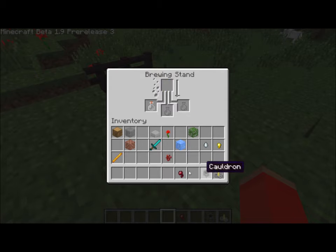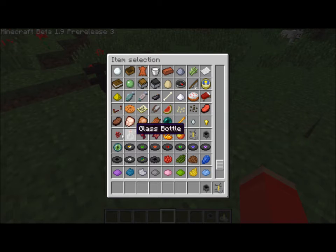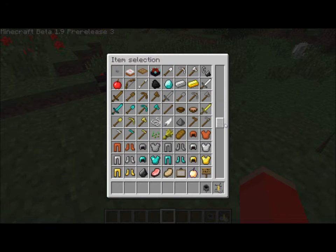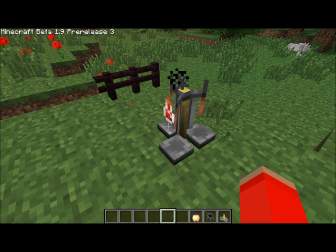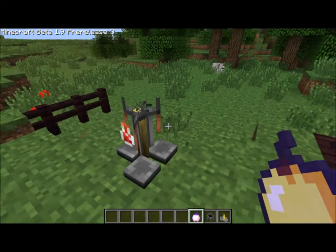Gold nugget you can't. Spider eye — not sure. Basically ghast tear, blaze powder, and I think magma cream you can. I have an ender pearl — I think you can use that. Some of these might be for some sort of new update. The golden apple also seems to have changed. Obviously, with it being such a hard-to-make and rare thing to find, it now has its own purple writing rather than the typical white, and it glows, which is a kind of cool little effect.